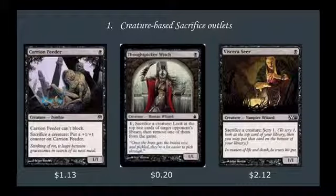Our first category is creature-based sacrifice outlets — creatures that allow us to sacrifice our own creatures. We've got Carrion Feeder, which is a 1-mana 1-1 that cannot block. If you sacrifice a creature, you put a +1/+1 counter on it. Carrion Feeder is good because it's a big attacker in a lot of situations, but also allows us to sacrifice things really early in the game. Same with both Viscera Seer and Thought Picker Witch. Viscera Seer is one of the best creatures in the deck, also the most expensive creature in the deck at $2.12. Its ability is sacrifice a creature, Scry 1, which allows you to have an insane amount of card advantage.